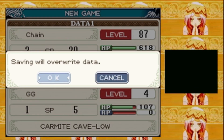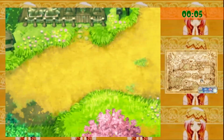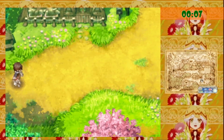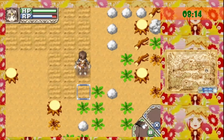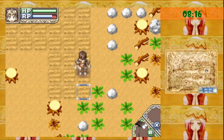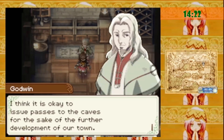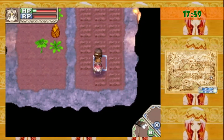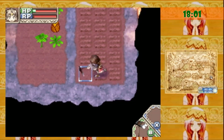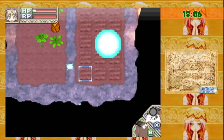In Rune Factory 1, to get to a Woollie, you have to go to the second dungeon. But doing all that will take a lot of time because at first you have to plow 50 squares in your main field. That's how you get the pass for the first dungeon. Then take at least 100 squares so you can get the hammer and actually advance to the next dungeon.